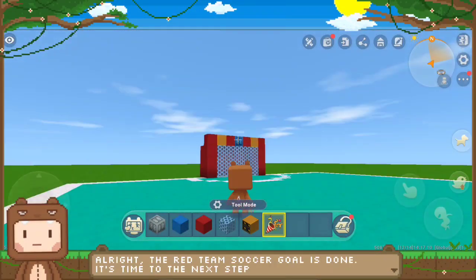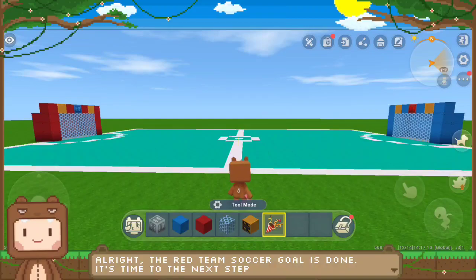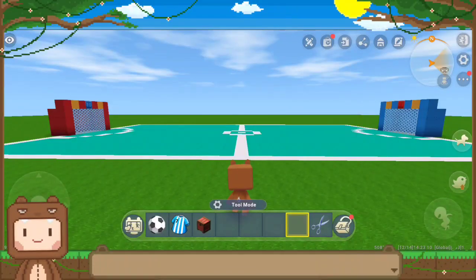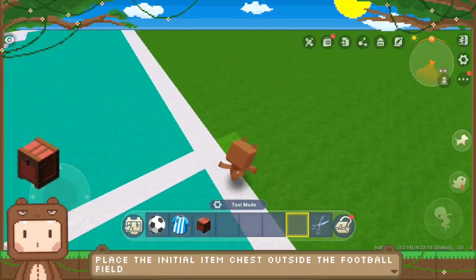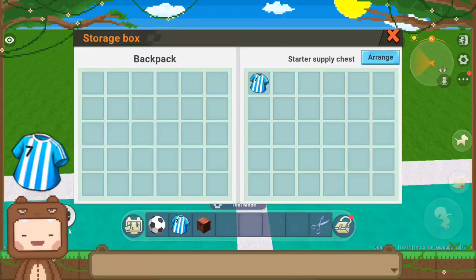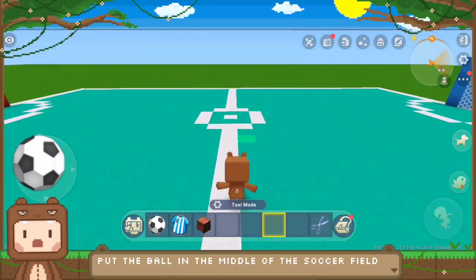Alright, the football goal is done. Let's move on to the next step. Place the initial item chest outside the soccer field, then put the soccer shirt into the chest. Put the ball in the middle of the field.